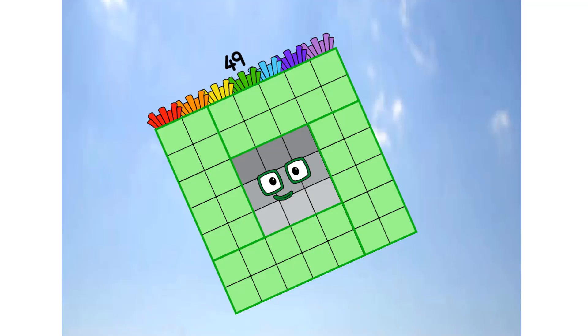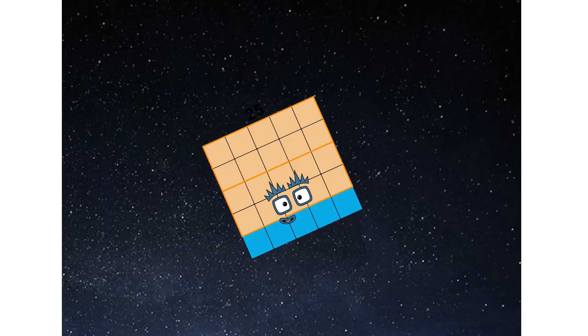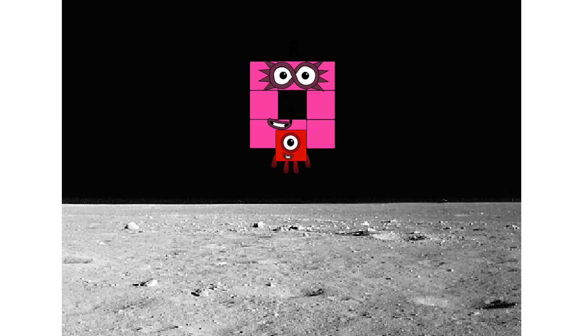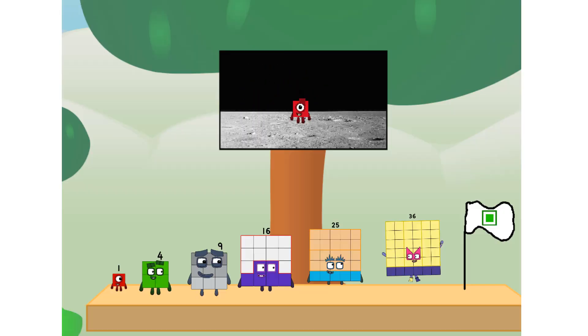Primary launch stage completed. Engaging secondary star — a-choo! We've reached space. Second stage complete. A-choo. Entering lunar orbit. Launching lunar lander — a-choo! The square has landed. We did it! The only thing left now is to plant the square club flag. Number land, we have a problem. I forgot the flag.